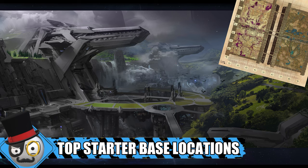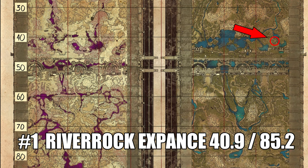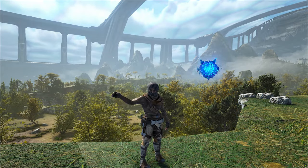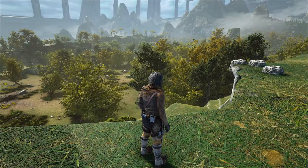The asteroid belt between the biomes is an amazing idea — that's really creative. I'm always on the lookout for cool building spots, so for this video I found five places to set up your first base with taming resources and game progression in mind. Okay, number one: we've got River Rock Expanse. If you spawn in around shade, that'll be one of the easy areas.